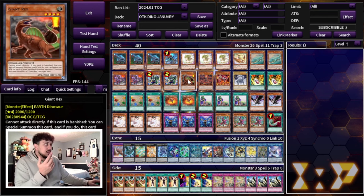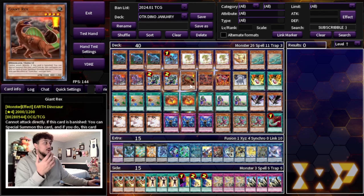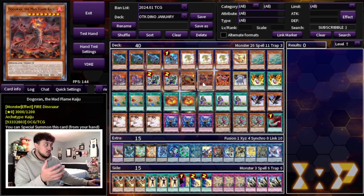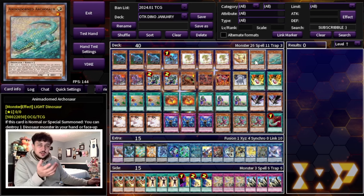We're also playing the one Giant Rex — it's your extender, the card you always want to banish off of pills so you have access to another Rank 4 or more link fodder. Then we're playing the one Dogoran. A searchable Kaiju is always very powerful — if you already have your full combo in hand, this is the card you search. If your opponent doesn't stop the search, you'll be able to break their board with Dogoran.